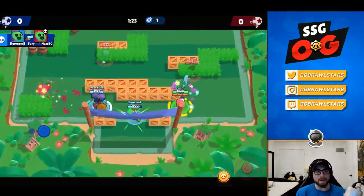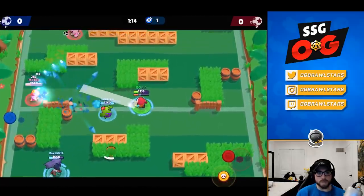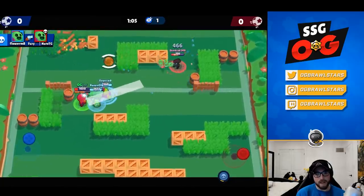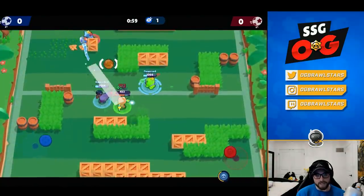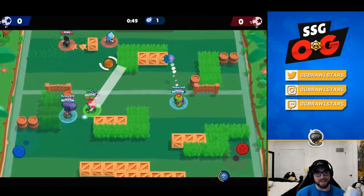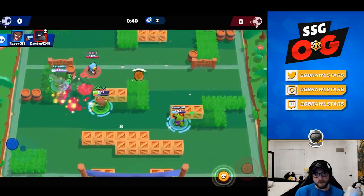For honorable mentions: Tick has always been solid. He was a bit weak on release but his kit showed clear potential — a small buff made him really annoying. He was a top five brawler for a while and still dominates on certain maps as a niche pick. His kit is simple but effective — great range, area denial, long-lasting mines, and his head super isn't bad either.